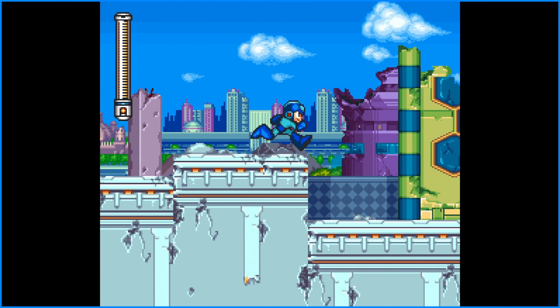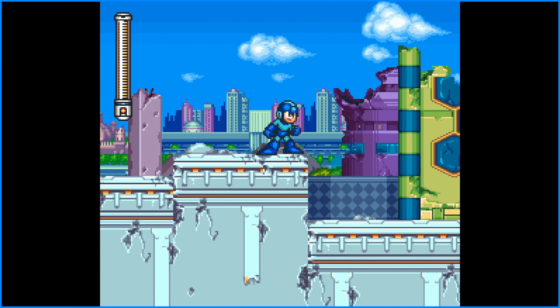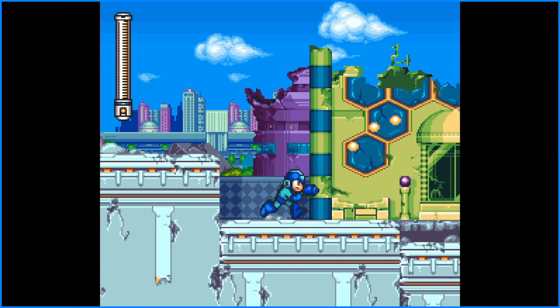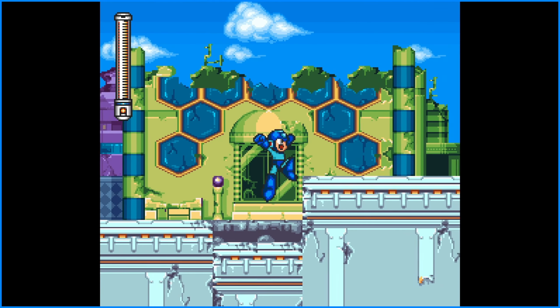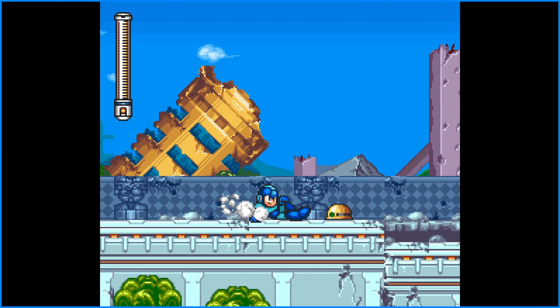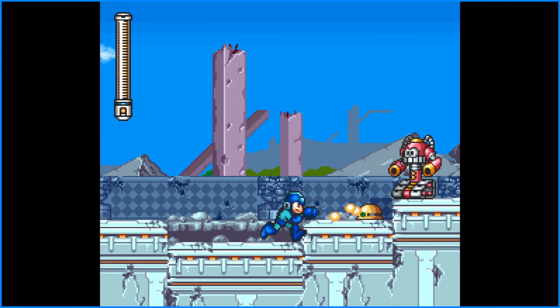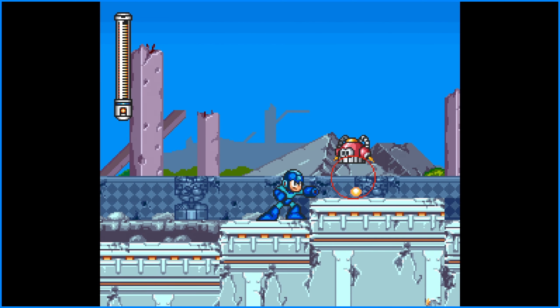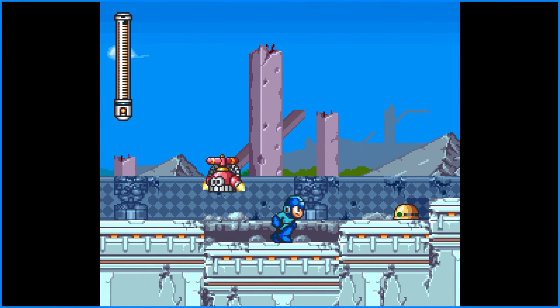Yeah, here we go. Let's see if I can take care of these controls here. Down B is his slide. The A button is to shoot, and it also includes Y. The jump — that's his jump button? Then I gotta hit X and A at the same time to jump and shoot. Maybe I can go for classic controls here. This is being played on the Mega Man Legacy Collection for the Nintendo Switch.